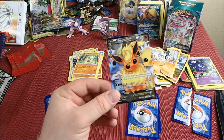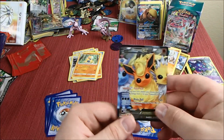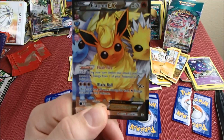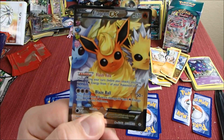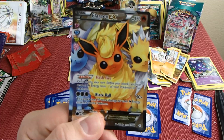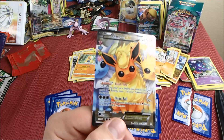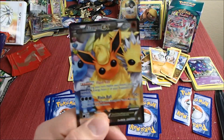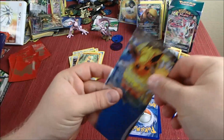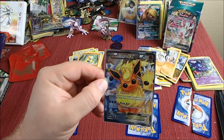Oh nice — we got Flareon EX! If you guys guessed I saved a Flareon EX from Generations, you guessed right. This card is pretty good: 170 HP, Fire type. The ability is Flash Fire — once during your turn before you attack, you may move a Fire energy attached to one of your Pokémon to this Pokémon. Its attack is Blaze Ball: three colorless energy does 50 plus 20 more damage for each Fire energy attached to this Pokémon. So it's doing 110 if all three energies are Fire — this guy has some potential. I'm definitely glad we didn't rip you because you're one of my faves, and you've got Jolteon and Vaporeon chilling in the background too. Pretty sweet looking card.